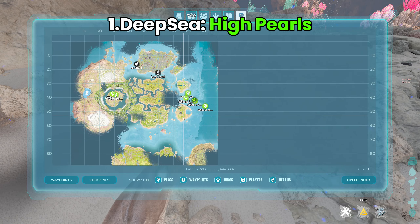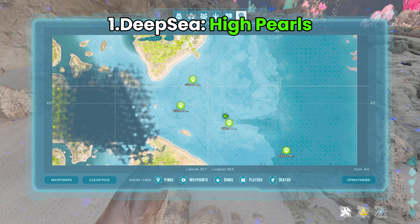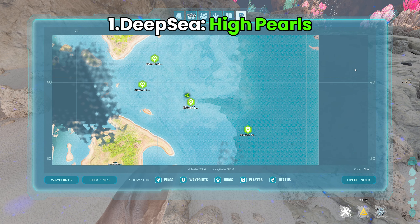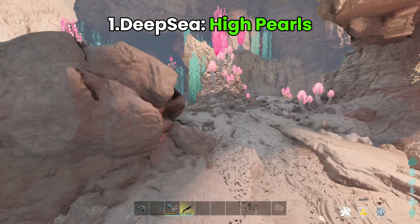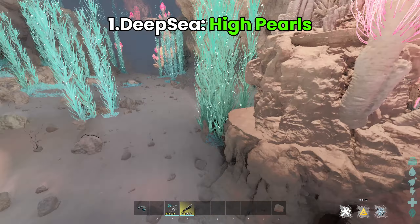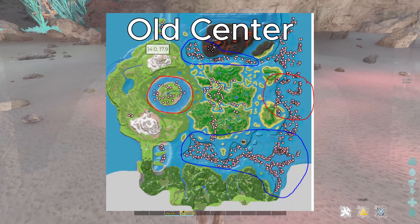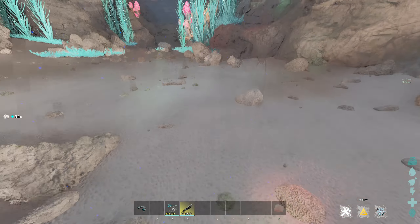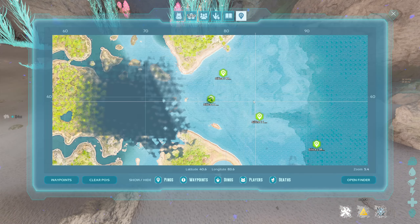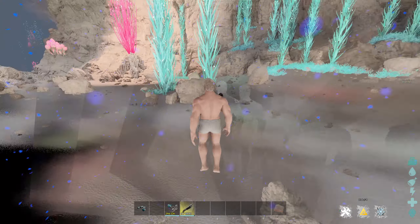Here are the pearls — they're all not that great, but I don't think The Center has any better silica pearl spots. I checked out every single one on the map from the old version and I have not seen any. It was so hard to find them and these are the best locations I found. They're all decent amounts — The Center is just not great for pearls.